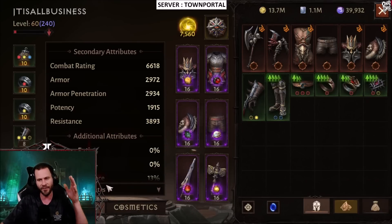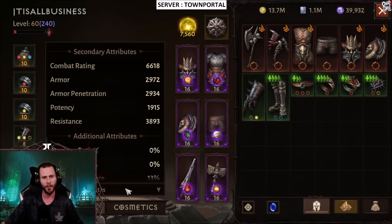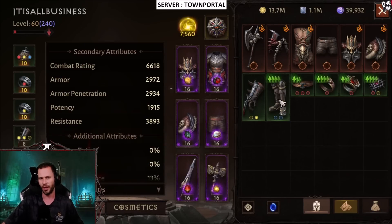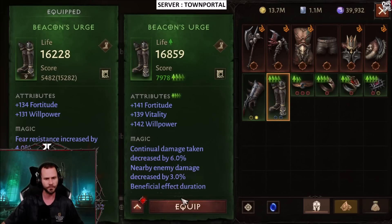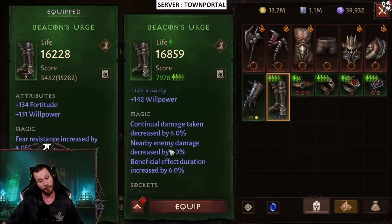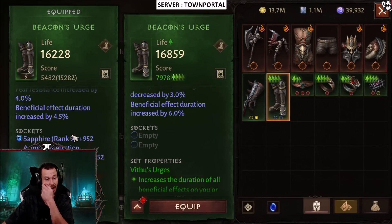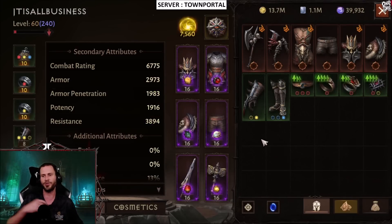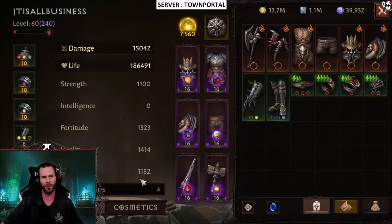Equipping the gloves brings us to 6618 combat rating. I'm thinking we're going to be right around 7000 to 7100, so if my guess is right that should be pretty accurate. We now have 15,042 damage with 185,000 life. These boots are a massive upgrade — going from a 5400 gear score to an 8k gear score. We basically bring a whole additional stat, plus pretty insane magic affixes. The only downside is these boots are only two sockets.